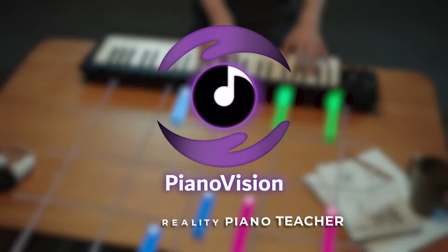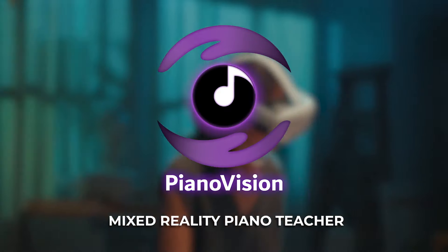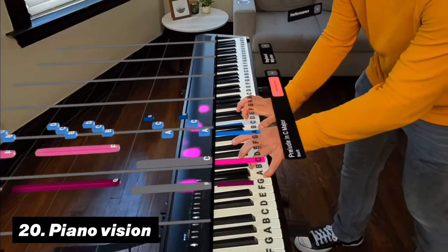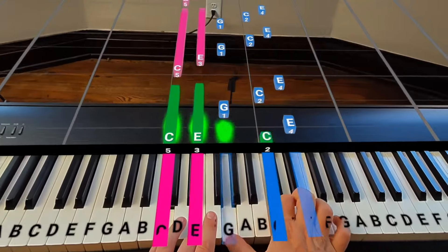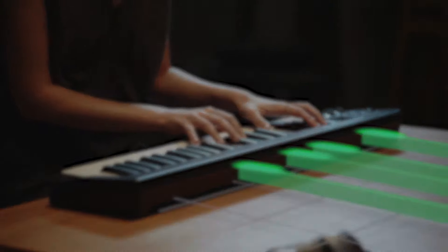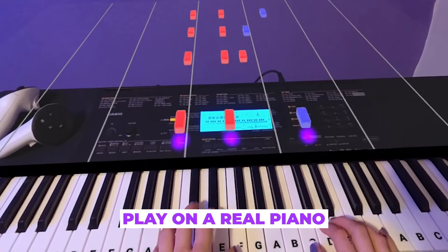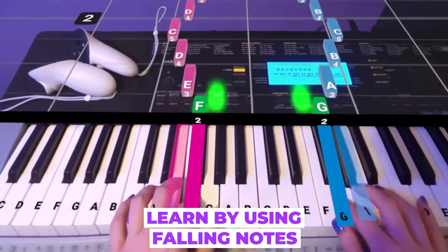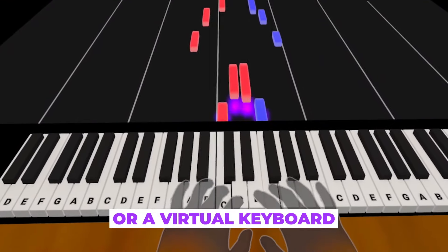Number twenty is Piano Vision. This is a music-based game that lets you learn how to play the piano very quickly. Meta has often showed it off as one of the best mixed reality experiences available. It uses the concept of hand tracking and passthrough to overlay notes onto a real-world piano, teaching you songs by displaying the notes that align with the keys in front of you. And even if you don't have a piano at home, you can still use it and become a pro in no time.